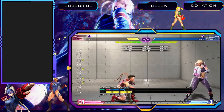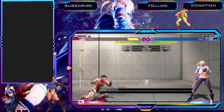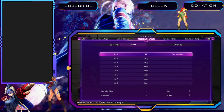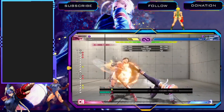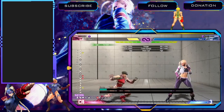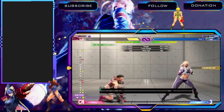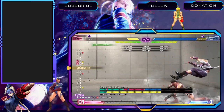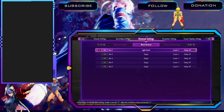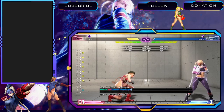2M, the crouch medium punch, is a very good button. You can just sit there buffering it into spiral arrow — very low risk, very high reward because you get a knockdown. If someone's just pressing big buttons, poking with all these heavy normals, 2M is really good at stuffing that stuff. It's a very good counter poke. Sometimes it stuffs stuff on startup, other times it'll whiff punish. It's a bit faster than low forward and has less recovery so it's harder to punish.